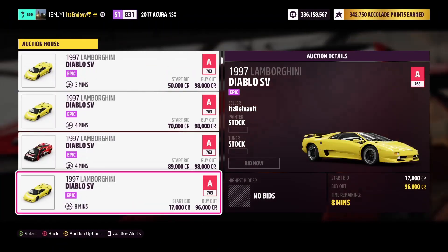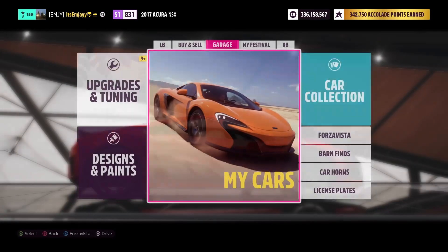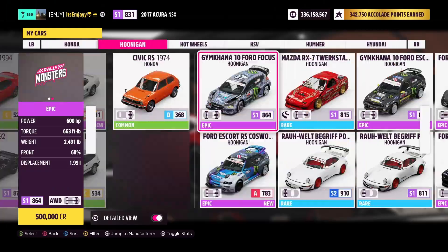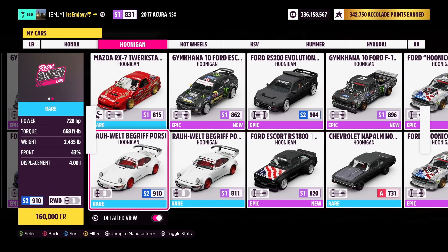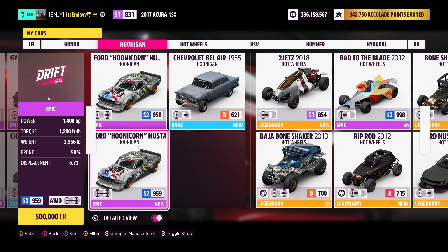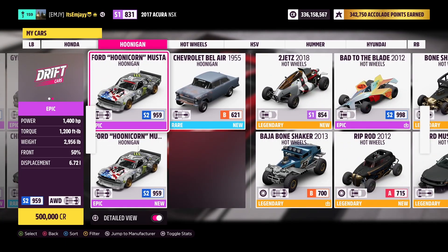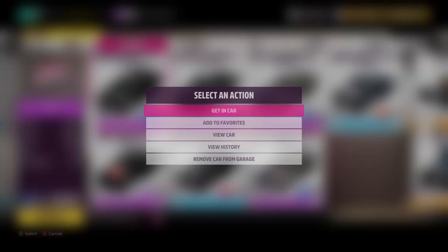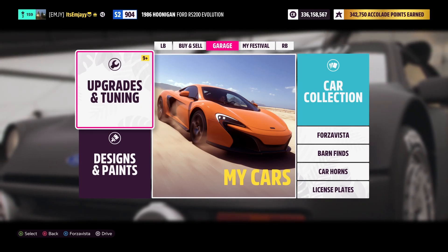It looks like Diablo SVs are selling for a little bit under 100,000, so you can toss up the SV on there as well. Now let me show you the fastest way to get skill points, so you can actually unlock the GTR from the SV's car mastery. The car I recommend you buy is the Hoonigan RS200 Evolution - or you can go for a Hoonicorn V1, because the V2s are worth like millions. But for this video, I'm going to show you on the RS200.